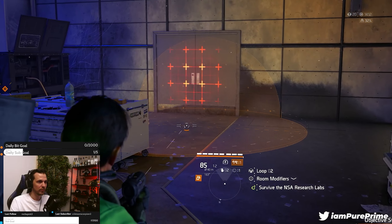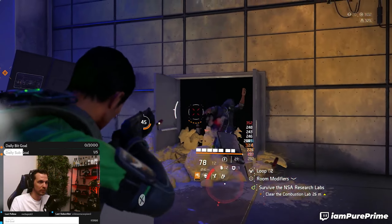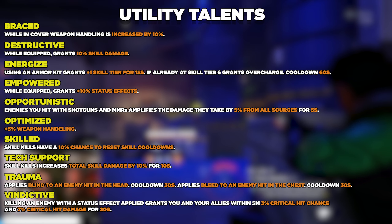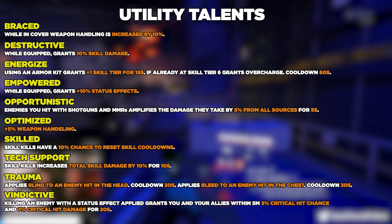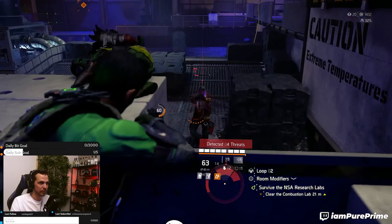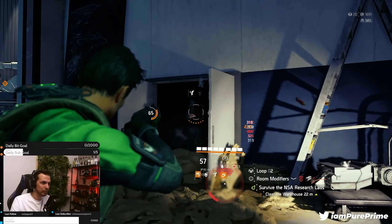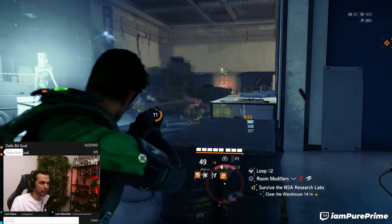For the utility, aka skill, talents — we also have 10 different talents within the Descent game mode. These are: braced, destructive, energize, empowered, opportunistic, optimized, skilled, tech support, trauma, and lastly vindictive. Those are all 10 utility talents, and these are the ones you need to choose from based on what is best for your playstyle.